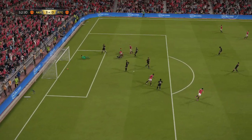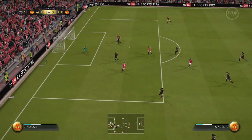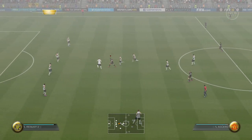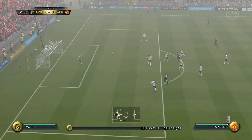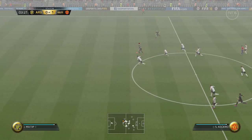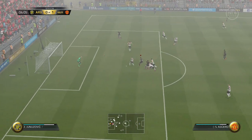He's an aerial threat, which you wouldn't really expect for someone who's 5'8" — the heading ability and power in the air he has is crazy. He feels really strong while dribbling too, with a hard push off the ball. He's obviously got Flair, which allows him to perform skill moves a lot better and more fluidly. The 4-star skills is incredible — having players with 4-star skills combined with high dribbling and high pace just feels a lot more fluid.